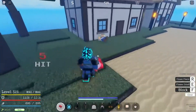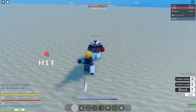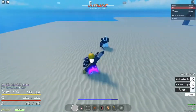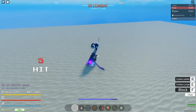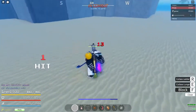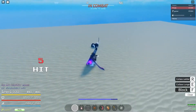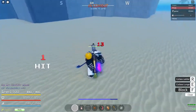Next we have the Crab Cutlass. It got nerfed unfortunately, but this sword has good range, good speed, and you can combo extend. It doesn't do a lot of damage, but it's still a good weapon overall.